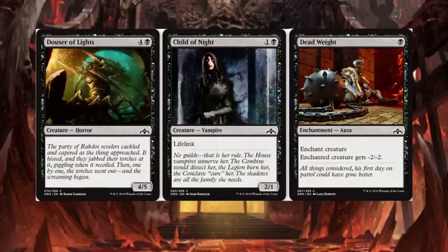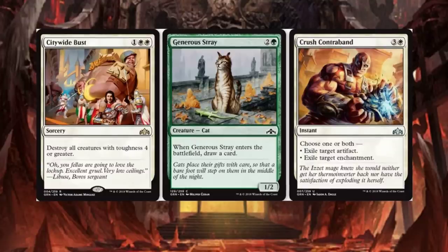Citywide Bust: destroy all creatures with toughness 4 or greater. This is really going to mess up some decks. Maybe even build a strategy — throw four of these in your deck and build around creatures that just don't get bigger than 3 toughness. Citywide Bust is a pretty good card, especially depending on the deck you're building. If you build around this card, you're definitely going to win some matches.